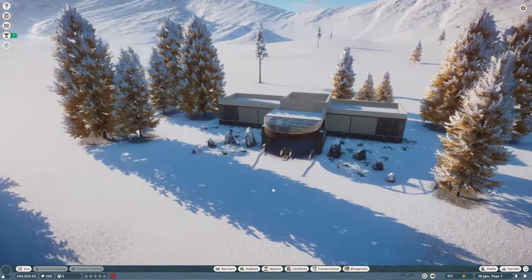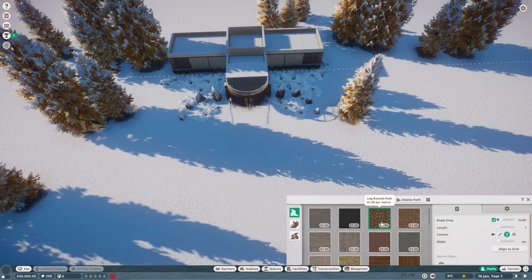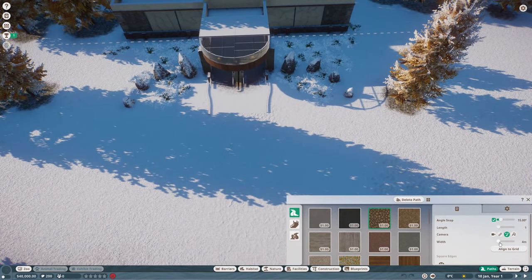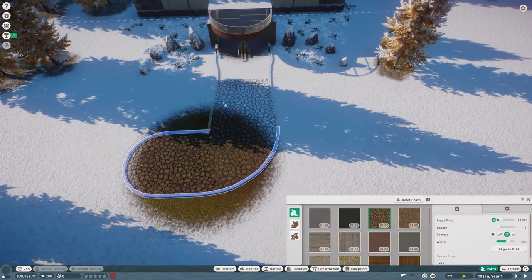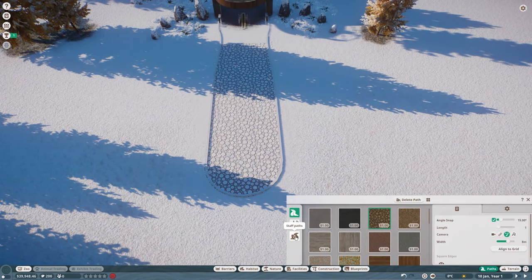Let's get started. As we start with the zoo, we're going to need a path on the way in. I love these log paths — I think they're so pretty, and I know a lot of people don't like them, but I really do. I'm going to set the width to be eight, so as we come in it's going to go in a bit and come out, but I don't really mind — I think it looks all right.